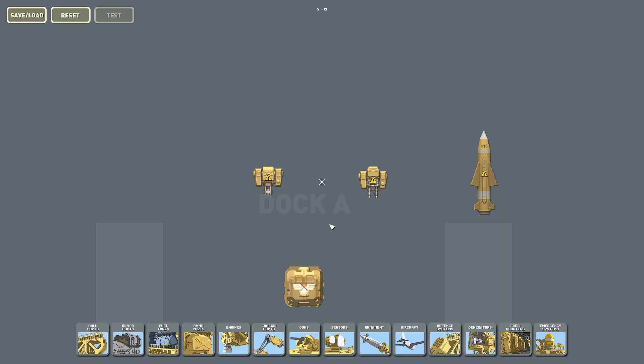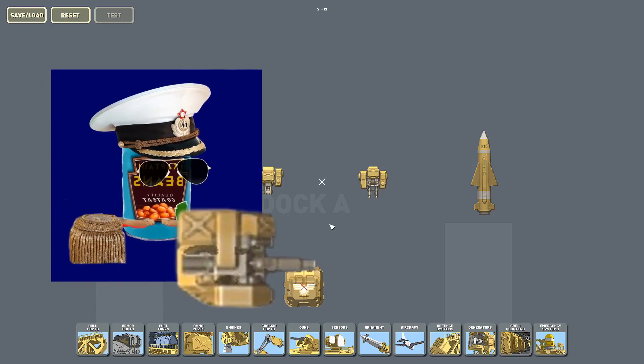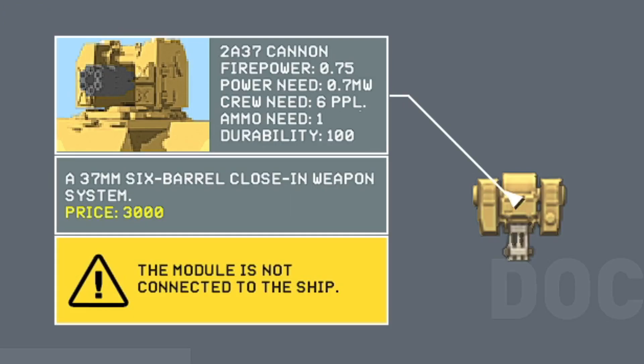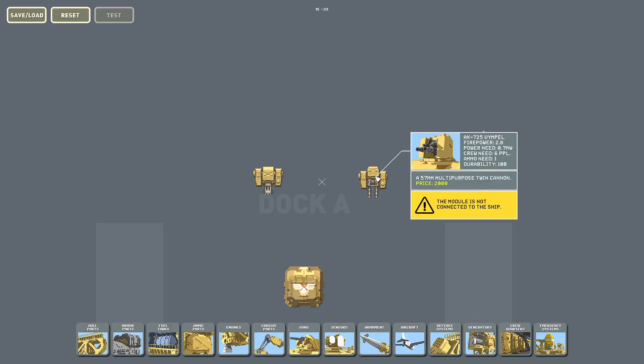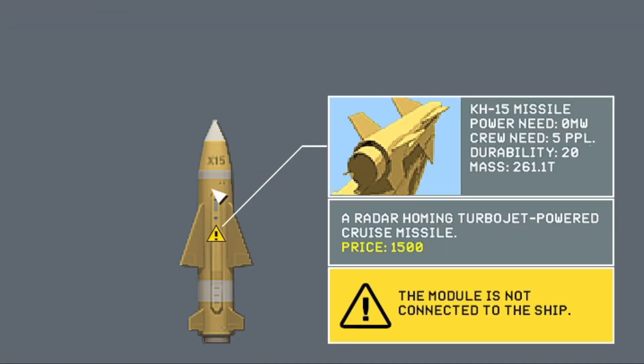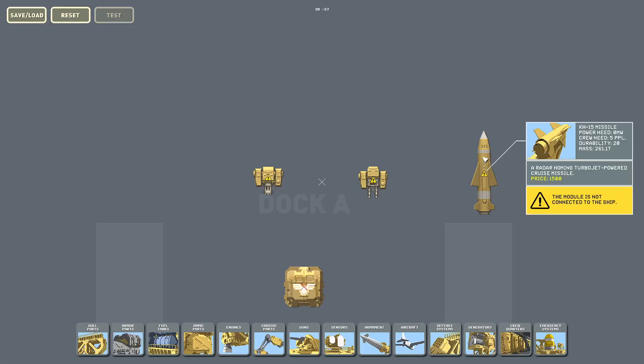What is up, my fellow Tarhans? I'm Captain Beans, and welcome to High Fleet Builds, where today we will find out just how many machine guns can stop cruise missiles. We will find out how many of these 2A37 machine guns and how many of these AK-725 Wimpel machine guns it takes to stop a cruise missile like the KH-15 missile, every time it enters the tactical screen and you have to shoot it down.